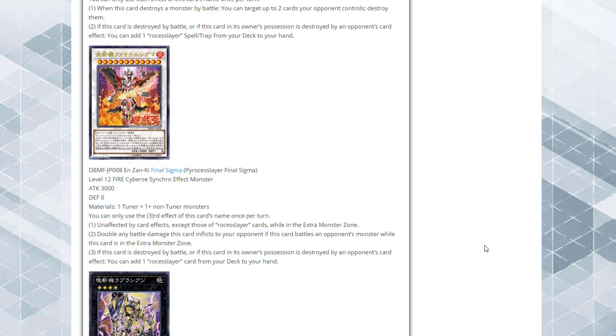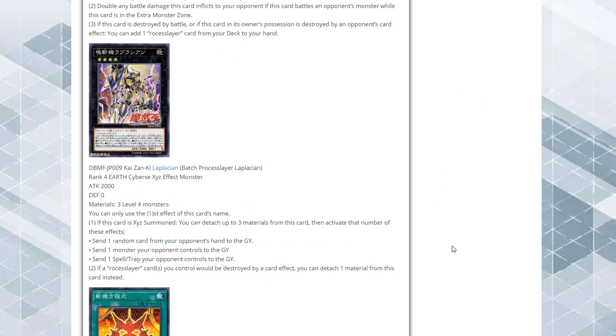Pyrosis Slayer Final Sigma is the Level 12 FIRE Cybers Synchro monster with 3000 ATK and 0 DEF. Also generic — just one Tuner and one or more non-Tuners. It's unaffected by card effects except those of Process Slayer cards. While in the Extra Monster Zone, it doubles any battle damage it inflicts to your opponent. If it battles an opponent's monster while in the Extra Monster Zone, and if this card is destroyed by battle or by an opponent's card effect, you can add one Process Slayer card from your deck to your hand. This card in the Extra Monster Zone with doubled ATK is absolutely insane.